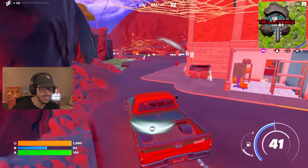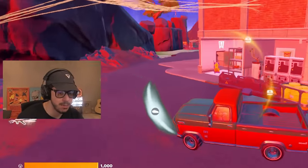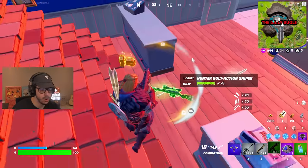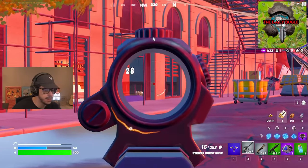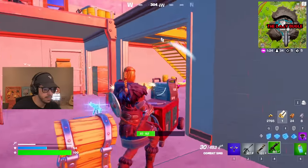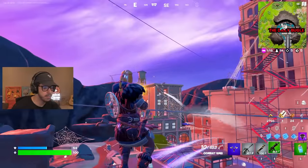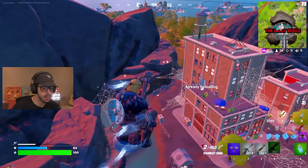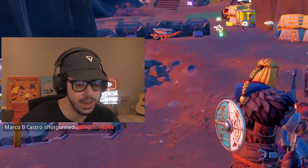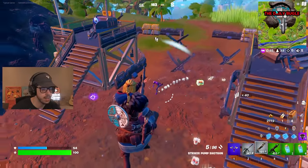There is a ton more stuff in this update — I'll go over it after I take these guys out. There's a lot of people trying to loot this area. I'm betting we're going to see a new weapon any second. One player is bolting away. There are a lot of gray weapons, probably from taking out all those IO guards.